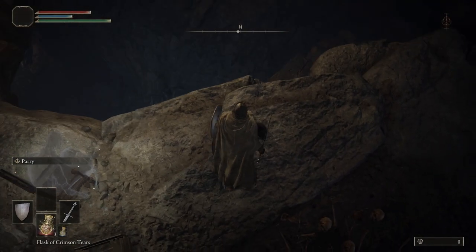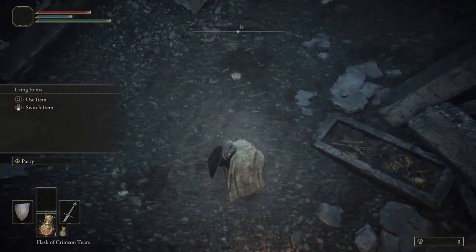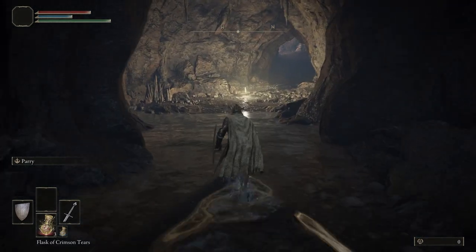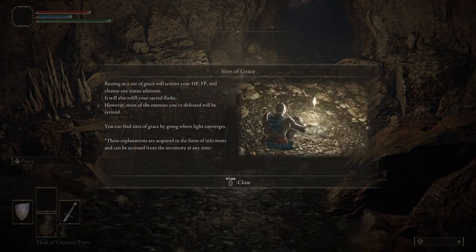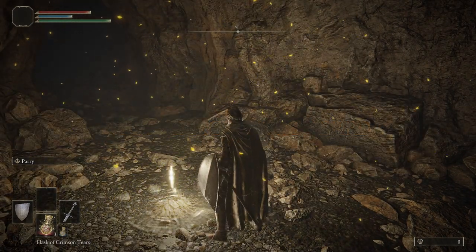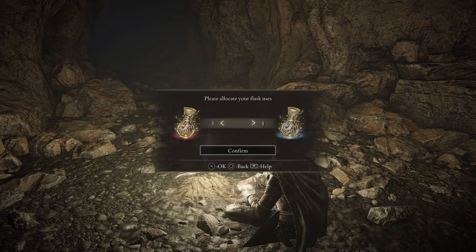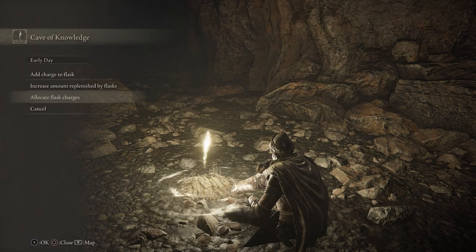Right here is the Cave of Knowledge — this is the tutorial cave. I like to drop off right here and we can see our first Site of Grace. We're going to light it and then sit at it. The reason we want to sit at the Site of Grace is to go into our Flasks and reallocate them. If you're using a sorcerer-type class, keep a flask or two of Cerulean Tears, but we're not, so we'll put it all over to Crimson Tears for one extra health flask.